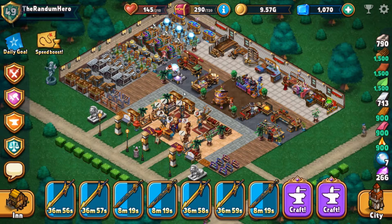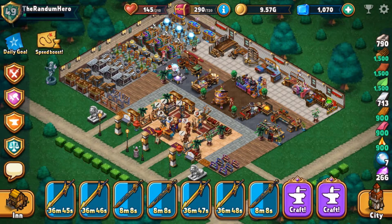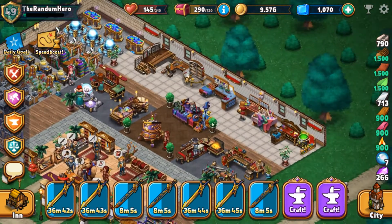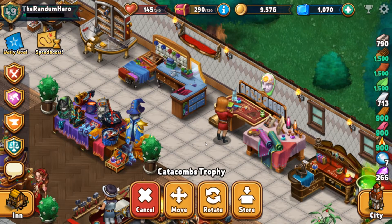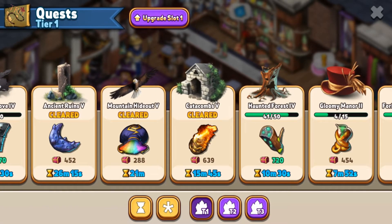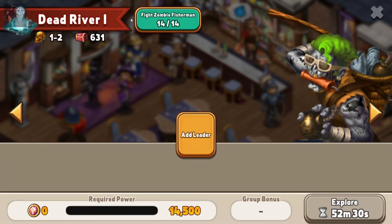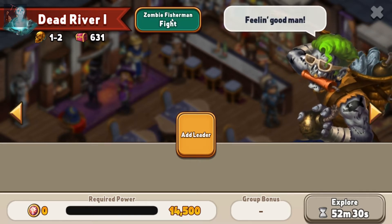Today we're going to talk about quests — boss quests, quest rewards, lots of quest stuff. When you complete an entire line of quests you get a reward or trophy. Someone asked how I got the catacomb trophy on the wall — I got it by completing the catacomb quest. It says 'Catacomb 5 Cleared.' When you reach the max quests — like 14 out of 20 — it shows you the fight option. Instead of clicking 'Add Leader,' you click 'Fight the Leader.'